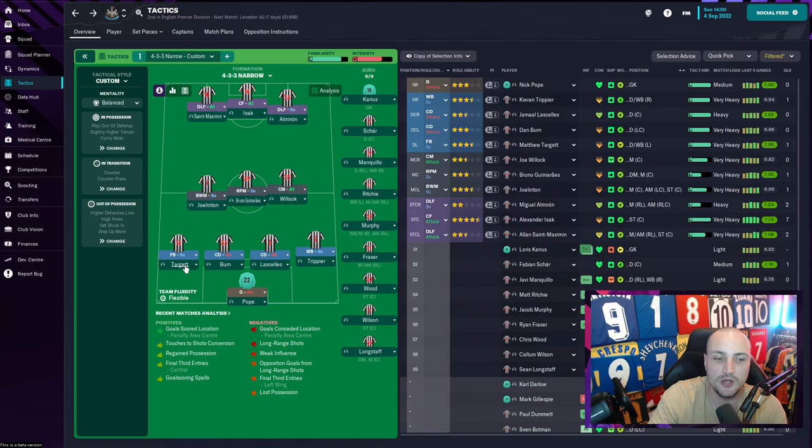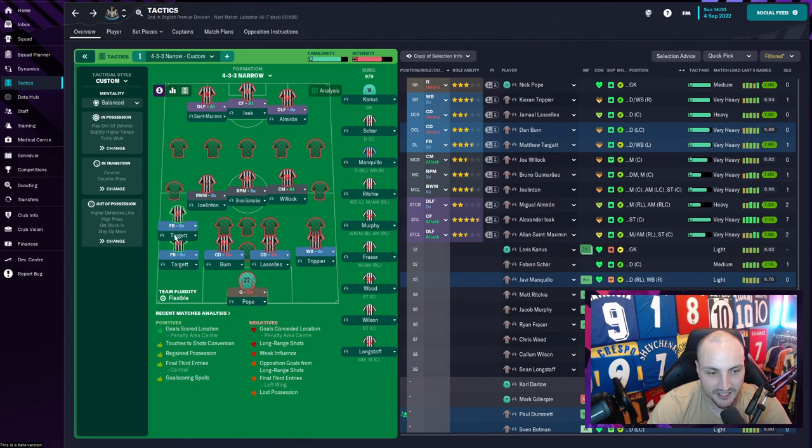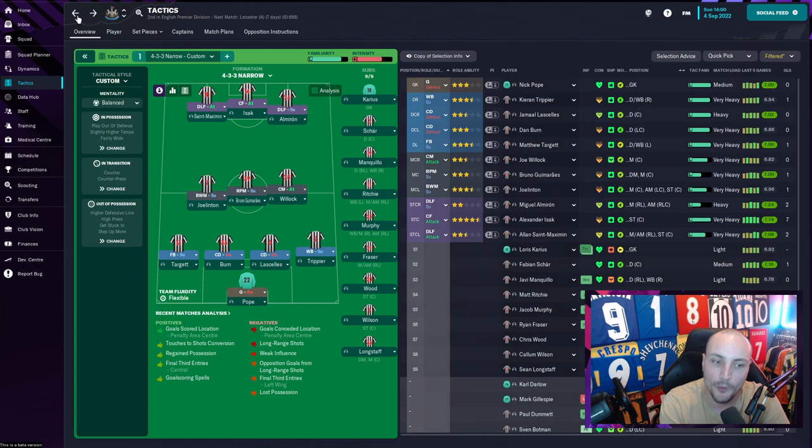LaSelles is also in there at six-two - a big guy who can throw himself around. They've got big targets to aim for, which is crucial with Trippier's delivery. Matthew Targett from Aston Villa is another great player who can really get forward and join in the play. We don't use traditional wingers - we can push St. Maximin and Almiron as DLFs because they drop into position, so the fullbacks and wing-backs can push forward and cover the wide areas without leaving us too vulnerable.